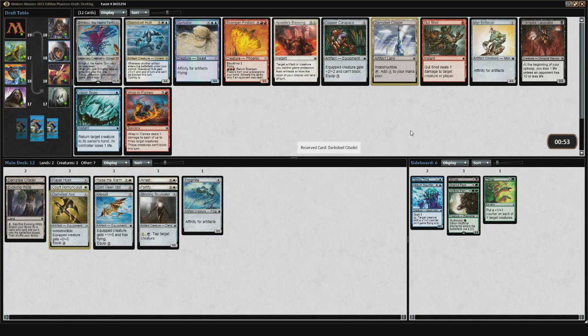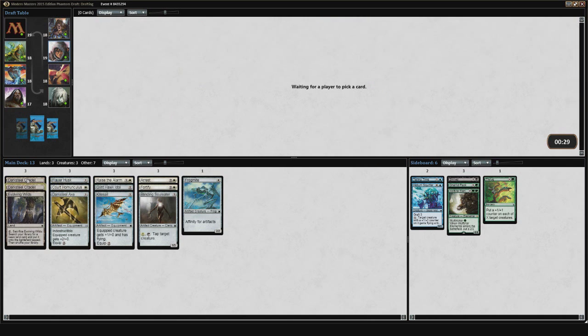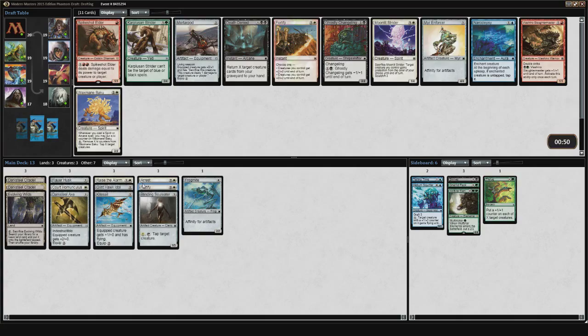There's a Darksteel Citadel here — that's my first thought. At the same time, I only have 10 playables right now and might be short at some point. I could go with something like Mirror Enforcer or Glass Dust Hulk. But too many cards for my deck is a good problem to have. I'm going to take Darksteel Citadel because I think Affinity is really open at this table. My thought process is that I'm going to get to the 23 playables I need, so I want to pick up as many lands as I can. Picking up these Darksteel Citadels will enable me to play cards like Raise the Alarm and Fortify because I'll get the needed amount of artifacts to make stuff like Mirror Enforcer, Frogmite, and Rusted Relic playable.